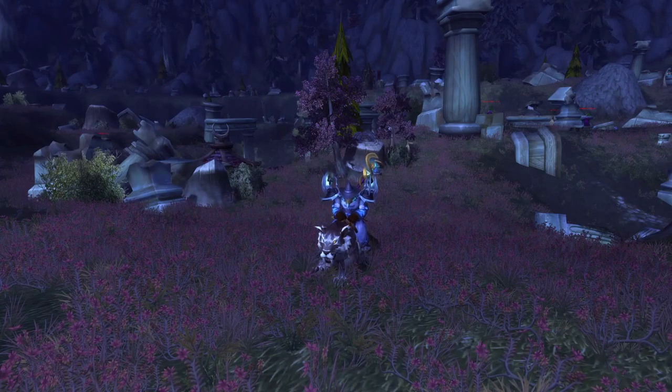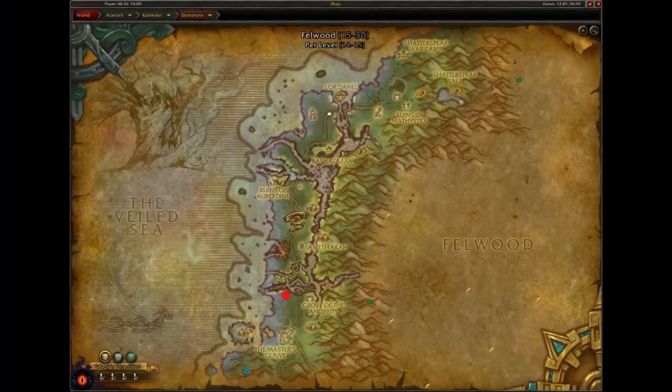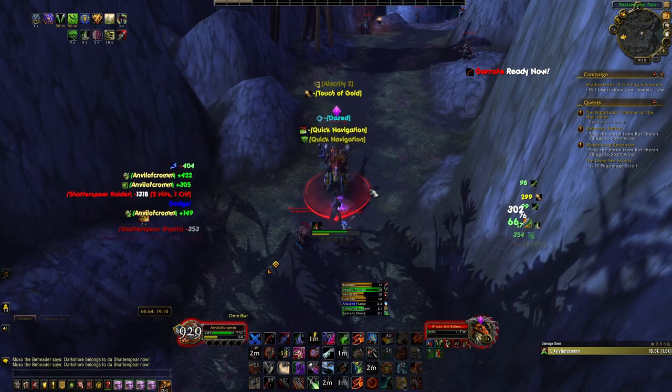Next is the Umber Nightsaber. To get this mount, you need to have the Darkshore Warfront be active for your faction. When the Horde has the active Warfront, you will need to head to this location and kill the rare Athol Dewfire. When the Alliance has the active Warfront, you will need to head to this location and kill the rare Moxo the Beheader. They both have a 5% chance to drop the mount.